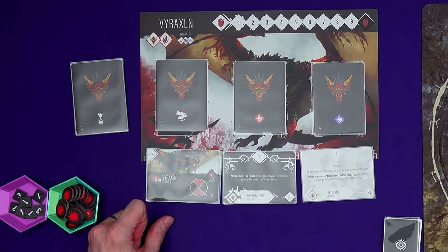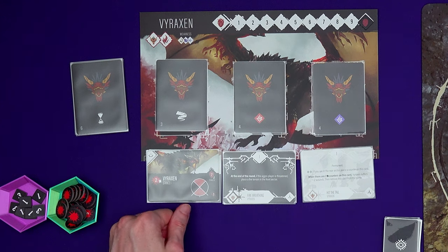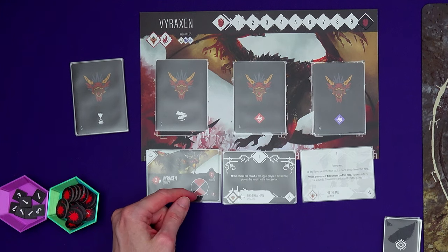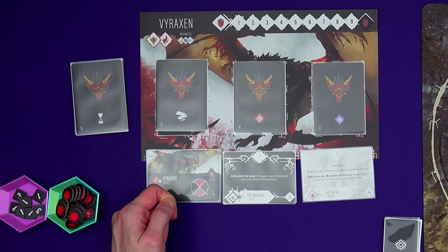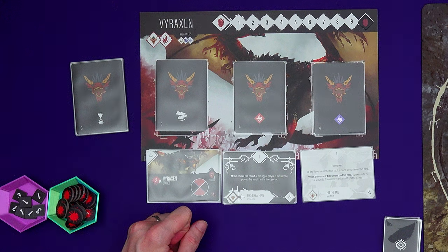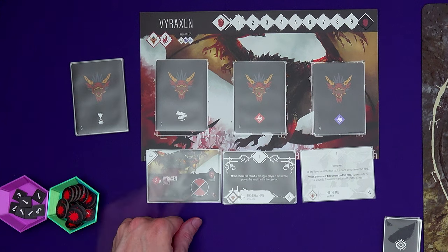So it's got 10 wounds. While it's in stance one, if the Vyraxen takes two damage per player then it will take a wound — so in a two-player game, four damage causes a wound. It can be attacked from the front or the back, these red sectors. And if it does damage it does one damage to us, which can be increased by cards and things.